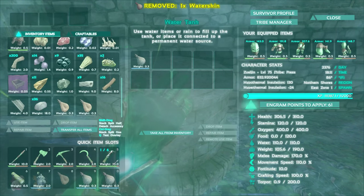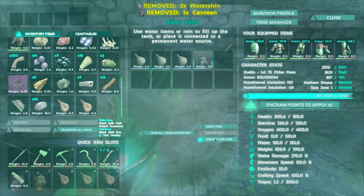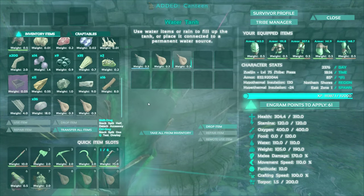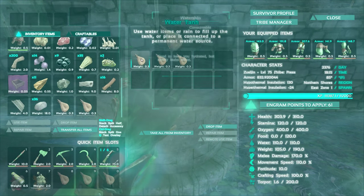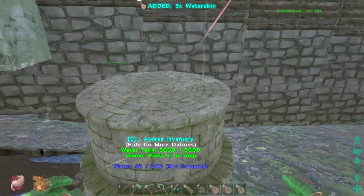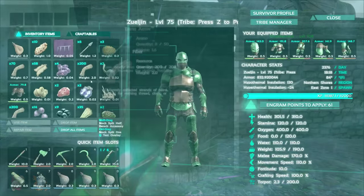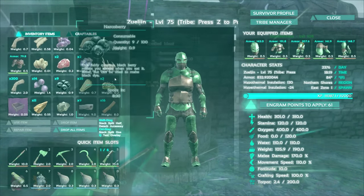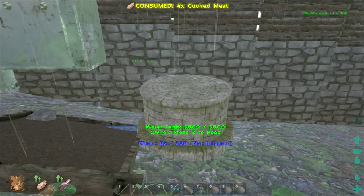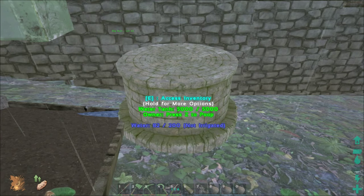Let's just fill this sucker up and we'll let the rain do the rest of the work while we worry about the plants. Remote use, remote use, remote use. So it's 72 out of 200 — this one is filled up. That's just going to fill up right on its own. Very, very nice.